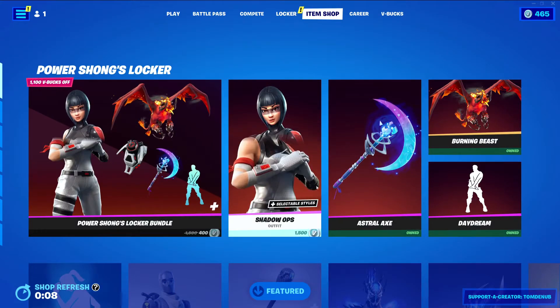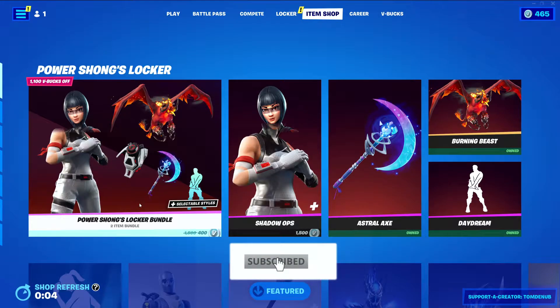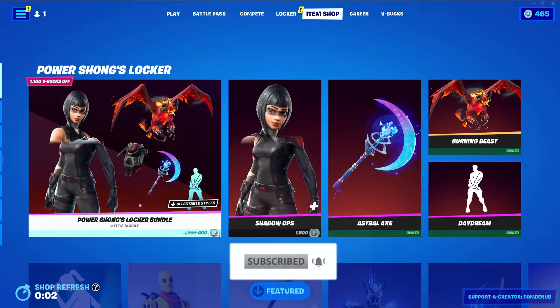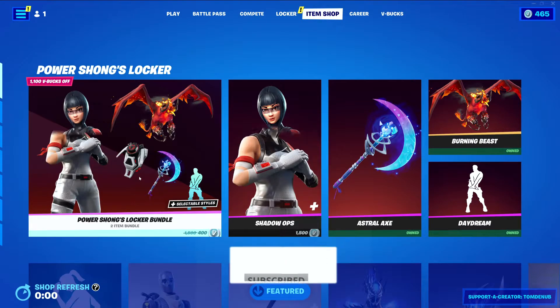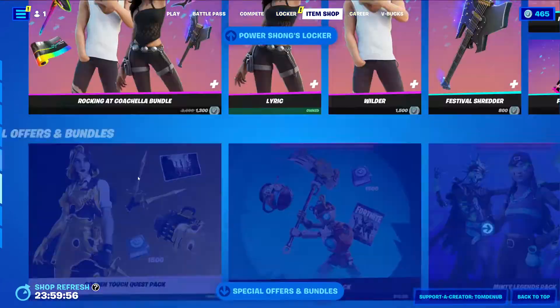Hey guys, welcome back to the Young Chaos Game Vintage, April 28th, 2022, and checking the item shop for today. So yesterday we had a new locker bundle, this one was the Power of Strong's locker bundle, probably going to be staying in the item shop today. Yes, it does look like it's down there with the Coachella as well.